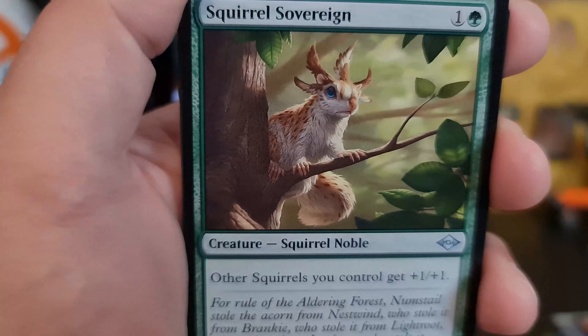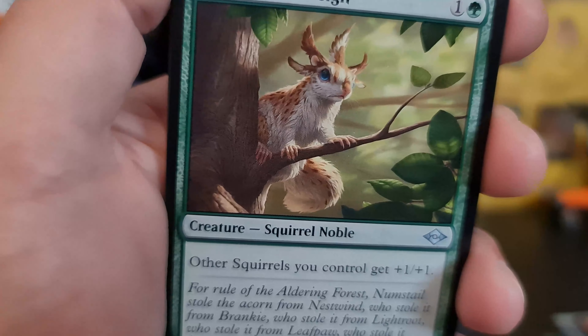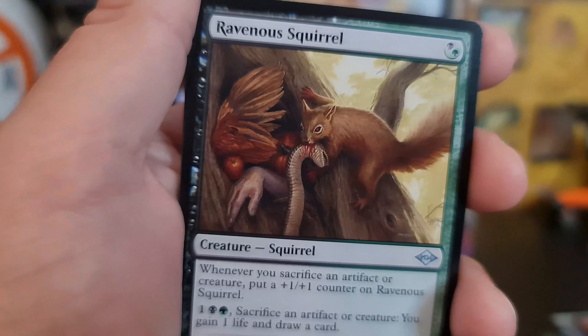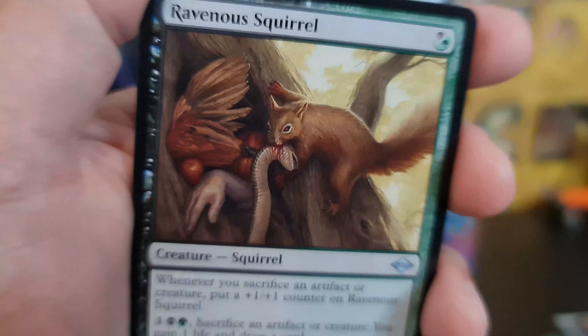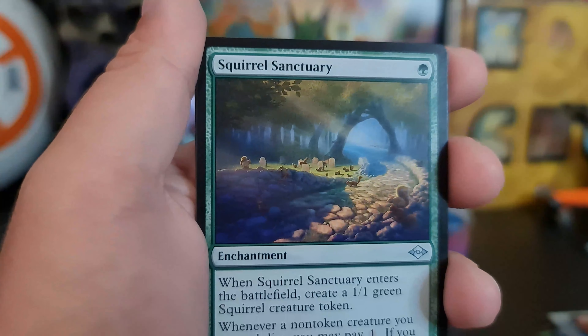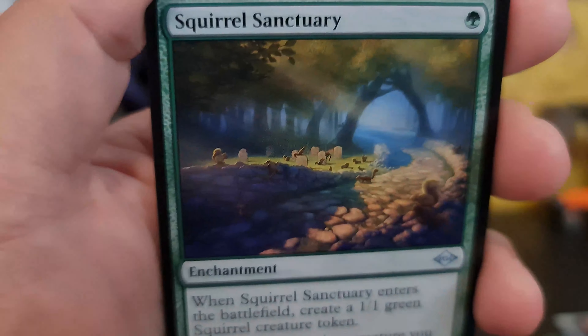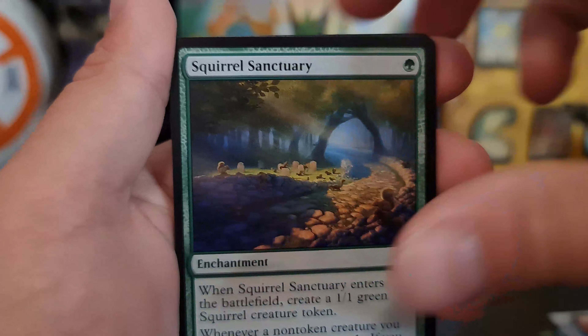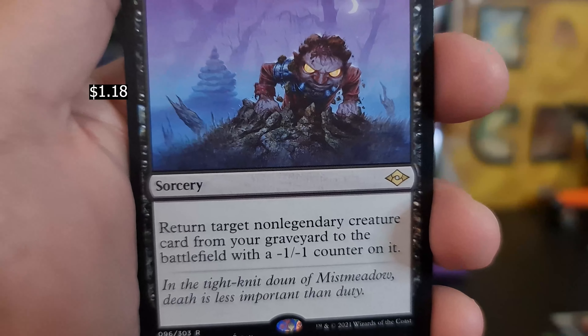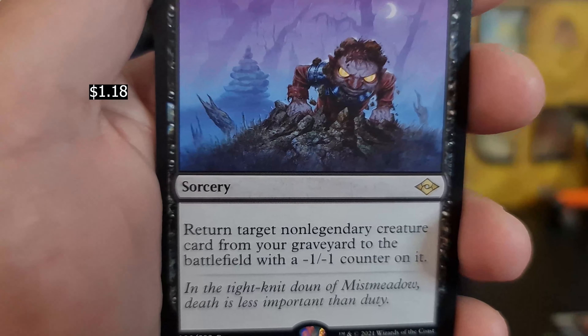Squirrel Sovereign — there we go! We're getting our squirrel cards now, guys. And another Ravenous Squirrel. Another squirrel card after this — a Squirrel Sanctuary. Let's go. That's what, four squirrels in a row? Persist. It was very persistent, wasn't it?